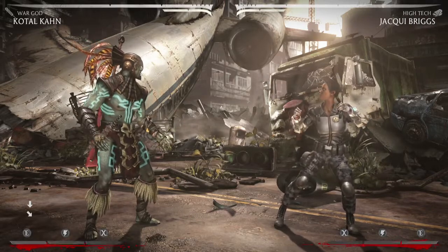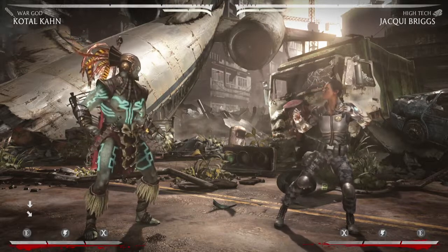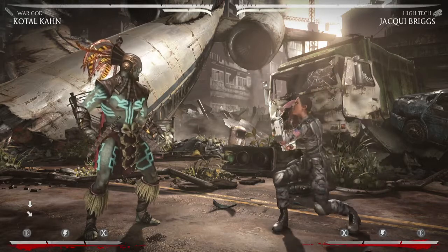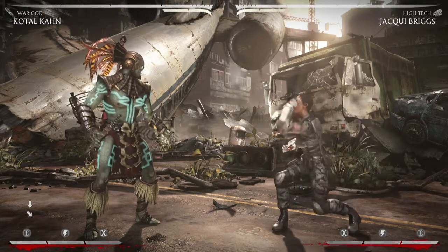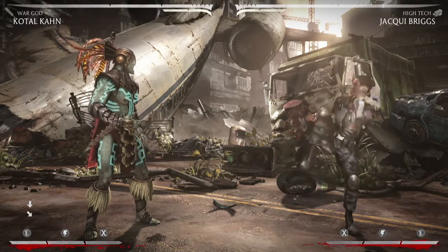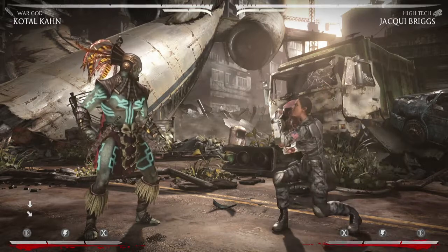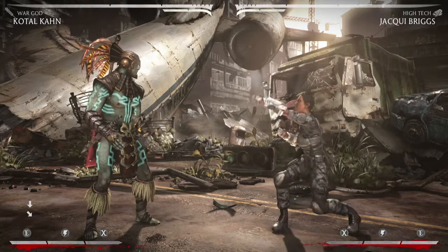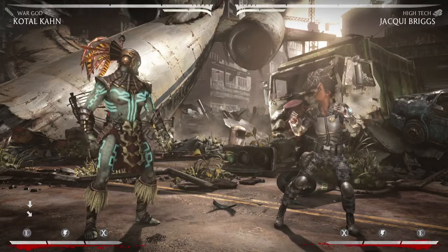The way they implemented rooms also bugs me. It gives you a list of all the players and then slowly, agonizingly tests each player's connection against your own, and it takes forever. If you're in a room of 50 people and the first 40 are all zero-bar connections, it won't show you the three-bar connection until it goes through all 40 first — which could take two minutes or more. It takes forever.